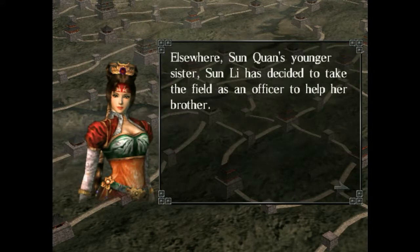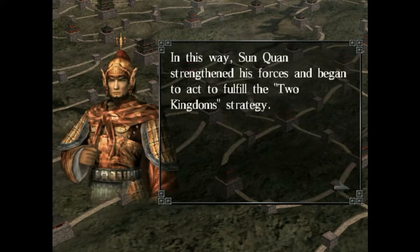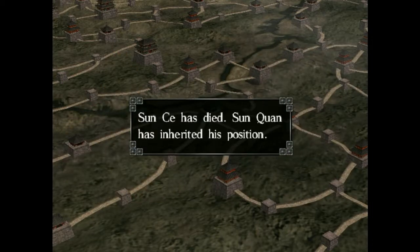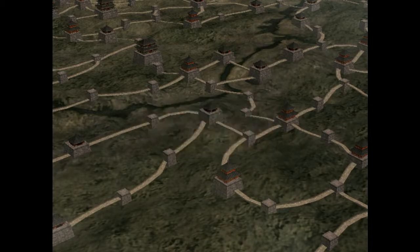Zhou Yu recommends Liu Su as the one capable of aiding Sun Quan. Liu Su had opened his own doors to Zhou Yu when the latter had gone looking for supplies — he is a strong and far-sighted individual. Elsewhere, Sun Quan's younger sister Sun Li decided to take the field as an officer to help her brother — also known as Sun Shang Xiang in Dynasty Warriors. From her youth she had studied the art of war and strategy. Born of the Sun Clan, her spirit was as unyielding as either of her brothers. In this way Sun Quan strengthened his forces and began to act to fulfil the two kingdoms strategy.